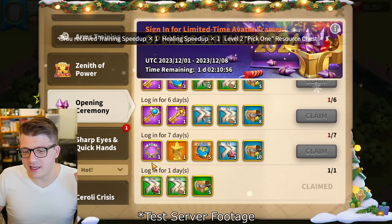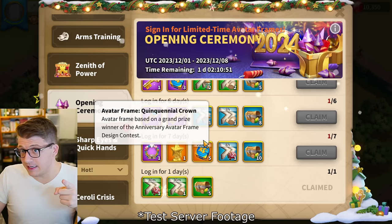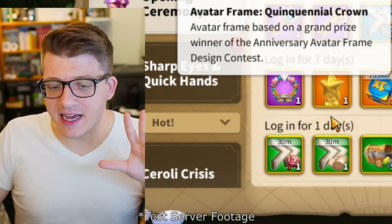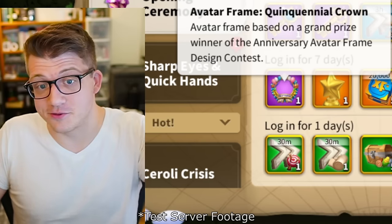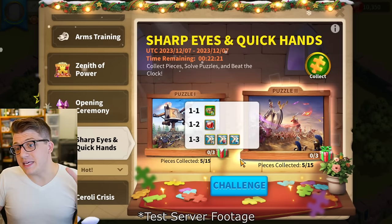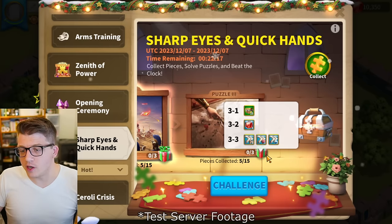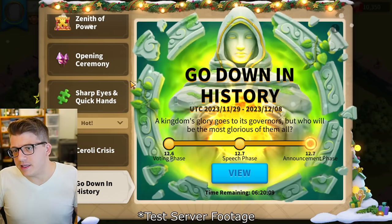We also have the Opening Ceremony for 2024 — claim that and you get an anniversary avatar frame from a design contest, apparently designed by a member of the Rise of Kingdoms community, which is really cool. There's also the Sharp Eyes and Quick Hands puzzle event where completing each puzzle gets you 200 gems, with speed ups at the very end.